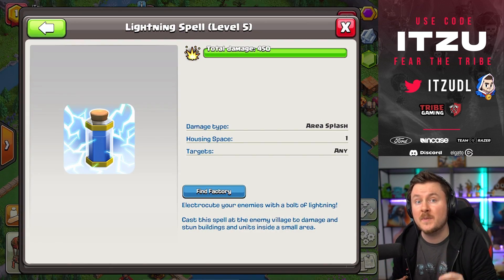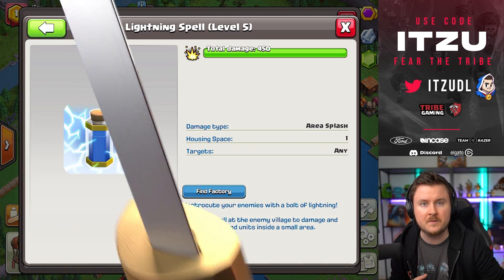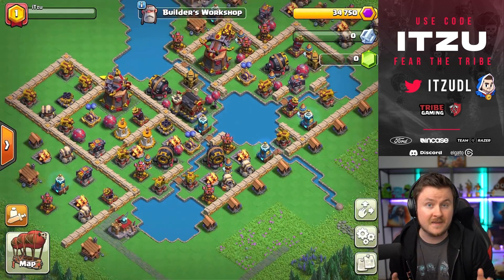There's one more spell which is going to get unlocked in the Balloon Lagoon as well, which is the Lightning Spell. The Lightning Spell is one of the only spells which is not going to last over two attacks — instead it's just a quick strike, dealing some damage, and that's it.